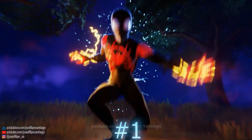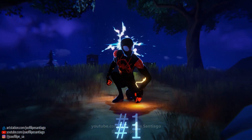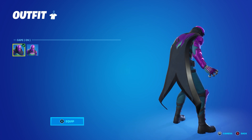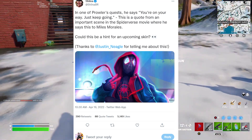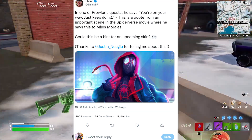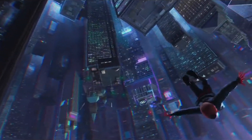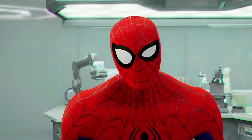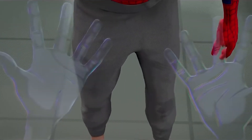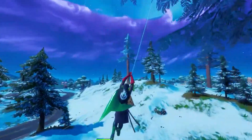Starting off first, we are going to be seeing the Miles Morales skin inside of the Chapter 4 Battle Pass. Back when the Prowler Challenges did release, one of the challenge names was 'you're on your way, just keep going' — a reference from the Spider-Man film. Inside the film, Miles Morales can go invisible, so it would be cool to see something like the Predator's cloaking device return, or the Spider-Man web shooters.